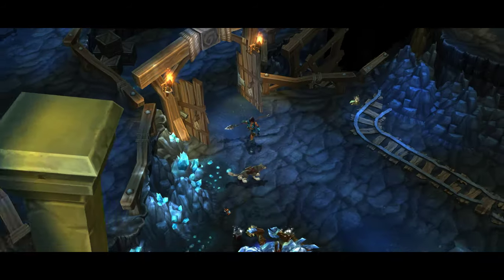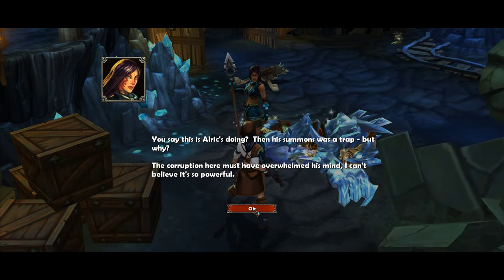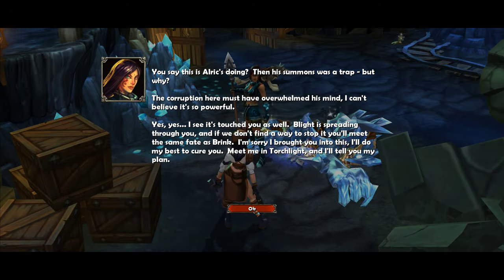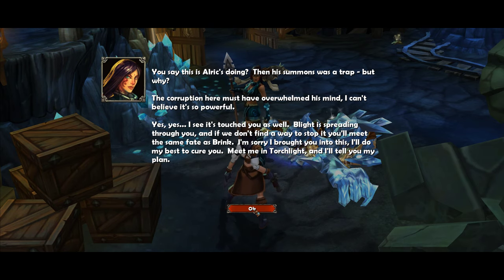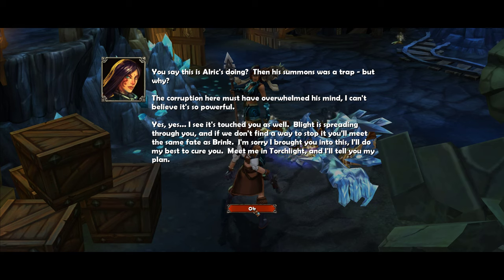What has happened? Alas, my friend. You say this is Oryx's doing? His summons was a trap. But why? The corruption here must have overwhelmed his mind. I can't believe it's so powerful. Yes - see, it's touched you as well. Light is spreading through you, and if we don't find a way to stop it, you will meet the same fate as Brink. Sorry I brought you into this. I'll do my best to cure you. Meet me in Torchlight and I'll tell you my plan.